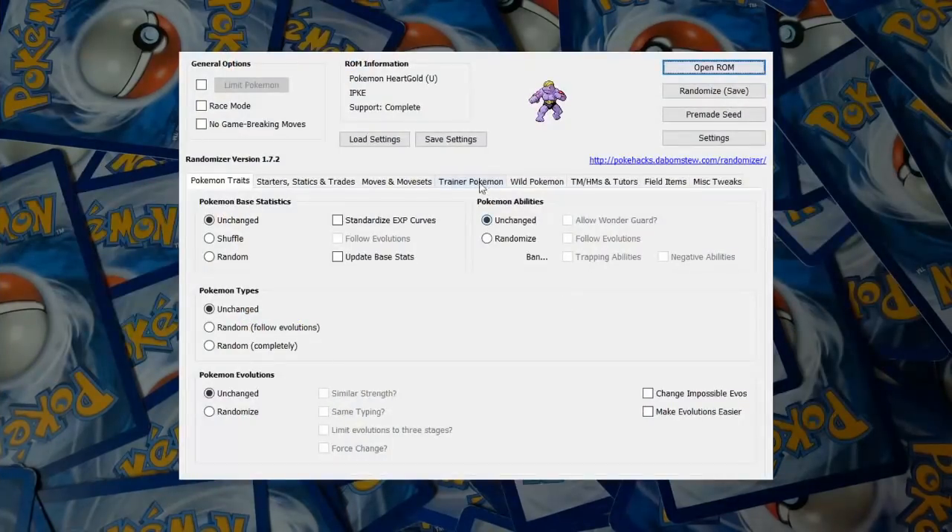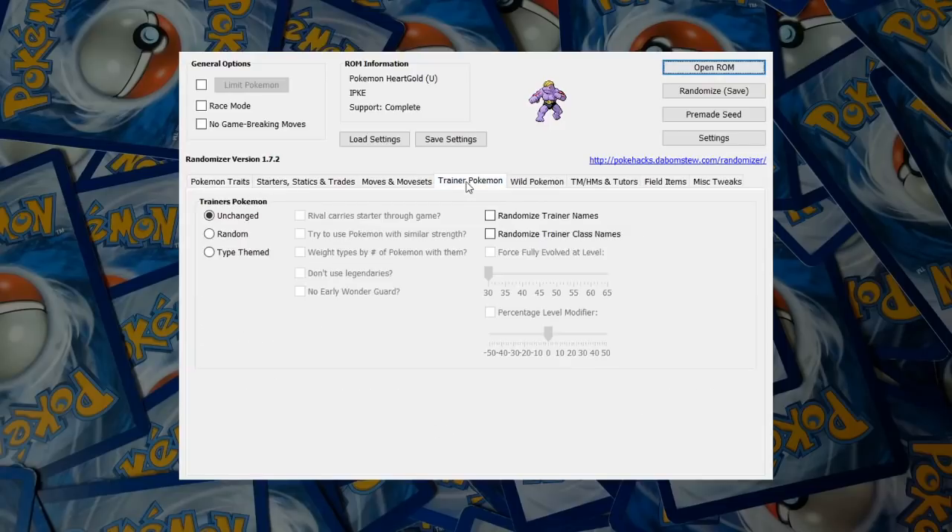So to spice up Pokemon HeartGold and up the difficulty level I've mixed things up in the universal Pokemon randomizer. Every single trainer will have a completely random team with the kicker being that any Pokemon level 30 or higher will be randomized into a fully evolved Pokemon. This will make it so we don't end up facing off against Red with a team of weak Pokemon.